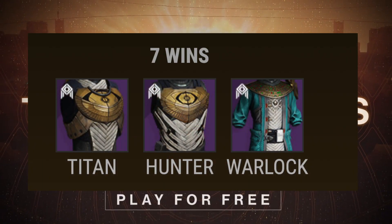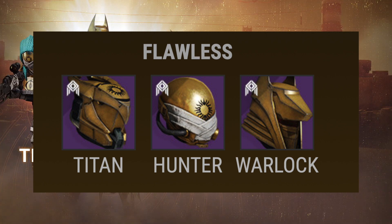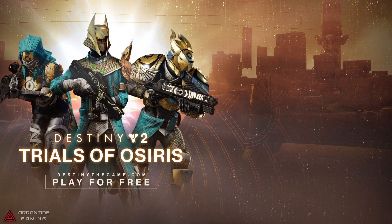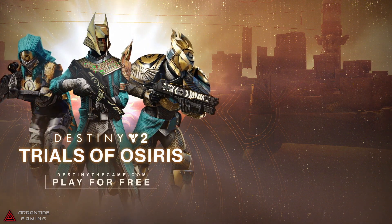For the seventh win, you will be receiving the plate, vest, or robe of the Exile, and if you go flawless, you will receive the helmet, cover, or hood of the Exile. So for this week, you're going to be seeing a lot of armor pieces for loot, so if you don't want the armor pieces and you already have a good fusion rifle, there's no real point to go flawless here.